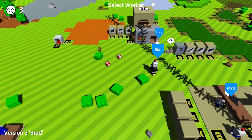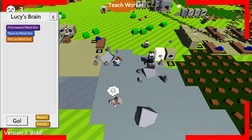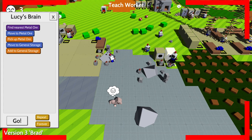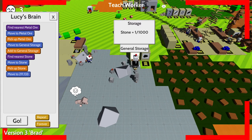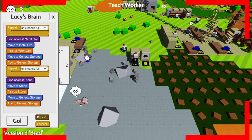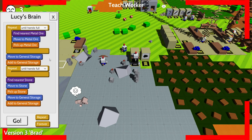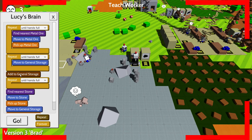Now we need some robots to pick up metal and stone. We actually have one over here — Lucy, we're gonna teach you to pick up some metal ore and deposit it in here. Actually, let me try two repeats — pick up ore until your hands are full, put it in storage until your hands are empty, then repeat. I'm worried about an infinite loop if you put a repeat inside a repeat.